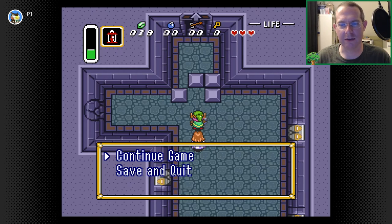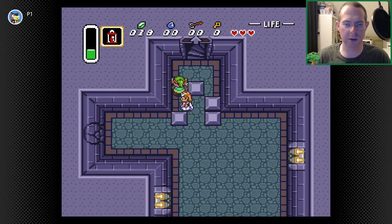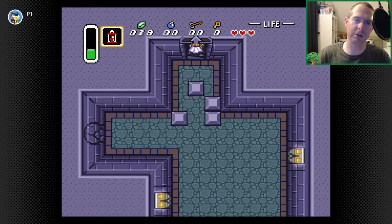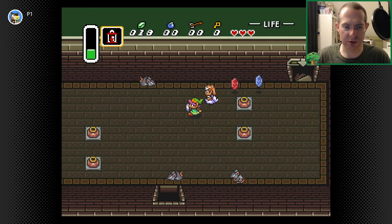First block pushing puzzle. This one is pretty straightforward because there's really only one place you could stand, and you try left and right — those work. Go forward, first block move. Now you've learned you can move blocks in the world. I'm now obviously past the sewers.